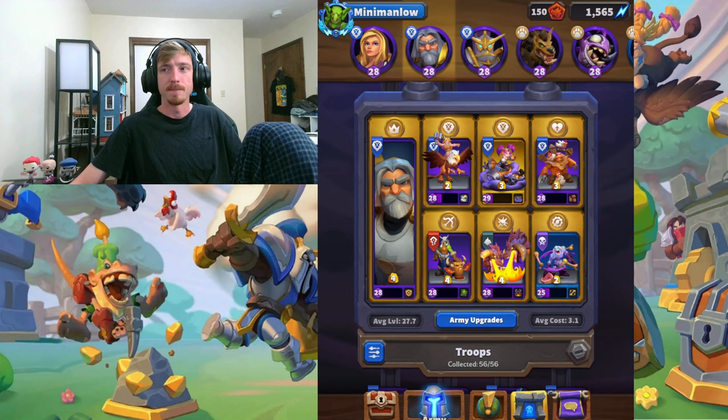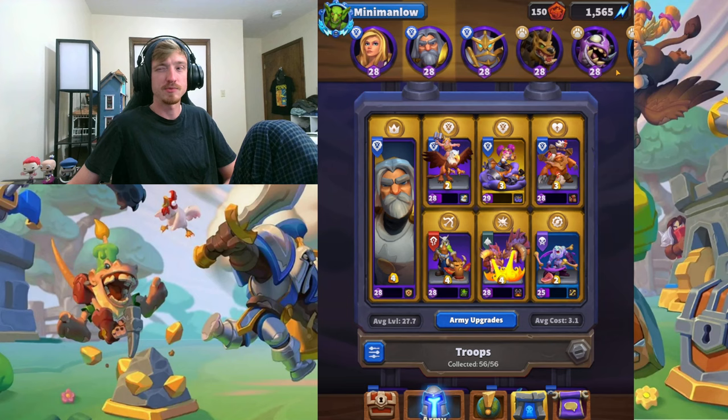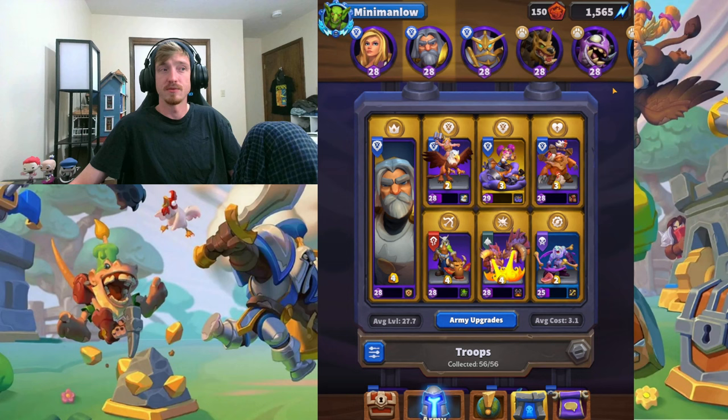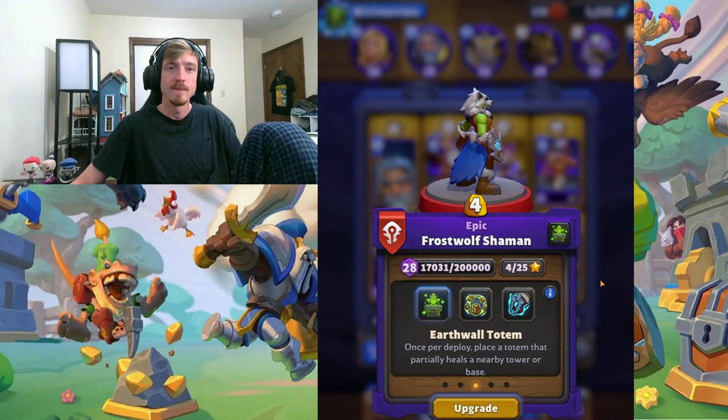He plays it with Sivanus, I believe he plays it with Thoracen, with Cairn — all of the battle leaders that you never really want to play, and it still works. And the main reason is a Shaman with her talent Earthwall Totem. Once for Deploy, place a Totem that partially heals a nearby tower or base. This is very good, especially with the style of deck we are playing. So let's get into it.